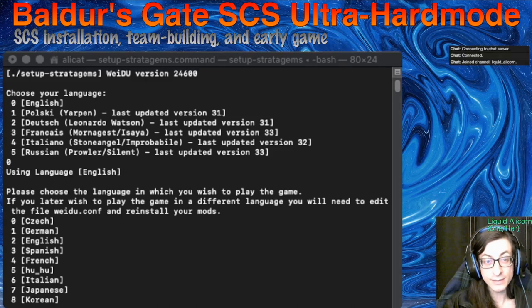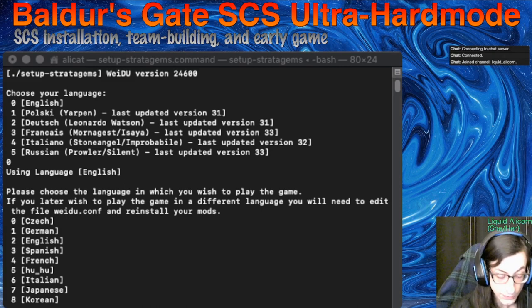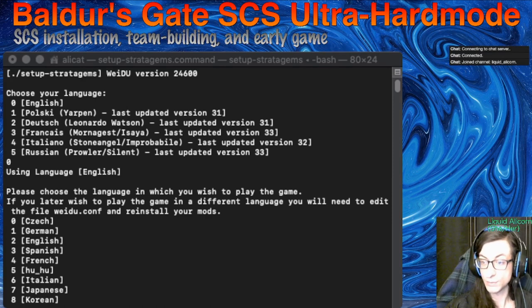The first thing is that we need to install SCS. You can see here I've got this terminal window popped up. I know that's very intimidating, but we'll walk you through it — not as scary as it looks. What you want to do is download it. It's called Stratagems — Sword Coast Stratagems is what SCS stands for. You can go download that from Jibberlings 3. That's the place that everybody's getting it from. That's a safe place to find it.